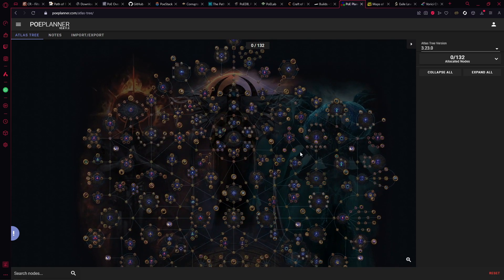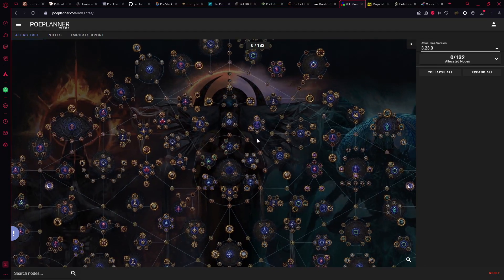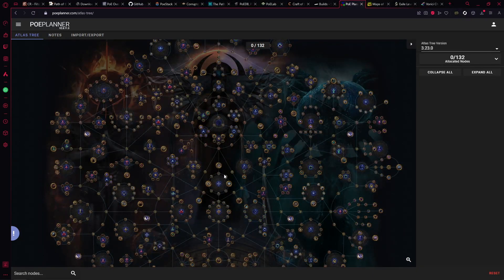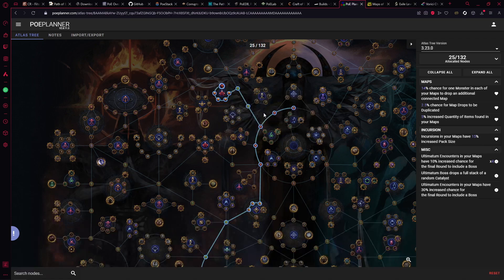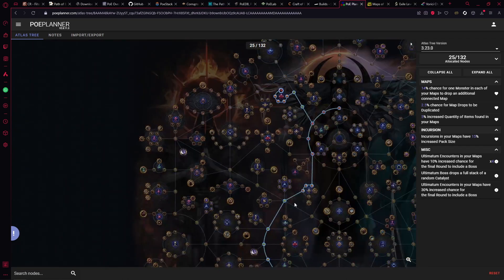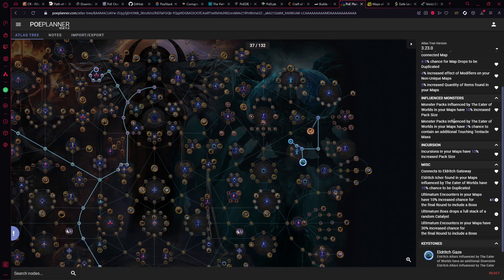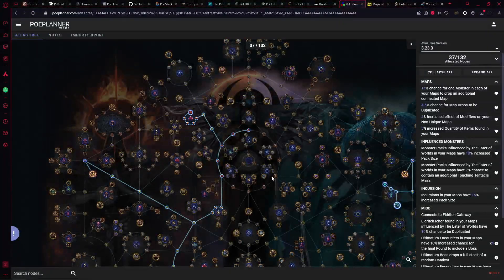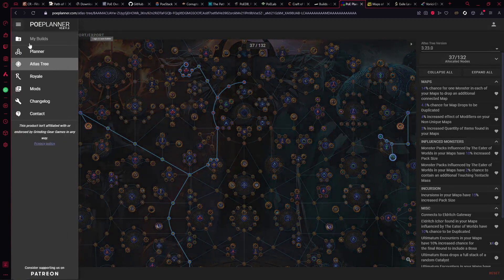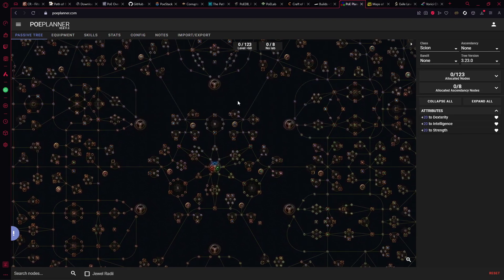Next is POE Planner, which has recently been updated in the last 24 hours with all the new Ultimatum nodes. You can plan your atlas tree, decide where to put your points, and see how it's going to look. It tells you on the side how many points you've used and what you've actually included. There is a skill tree side to it as well, but people generally use POB for that since POB does the same thing but better.